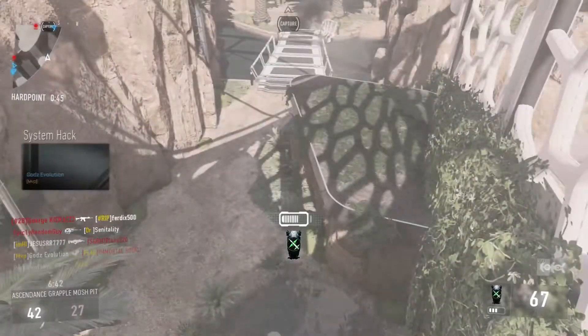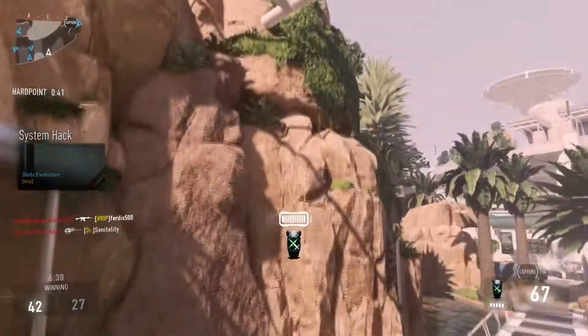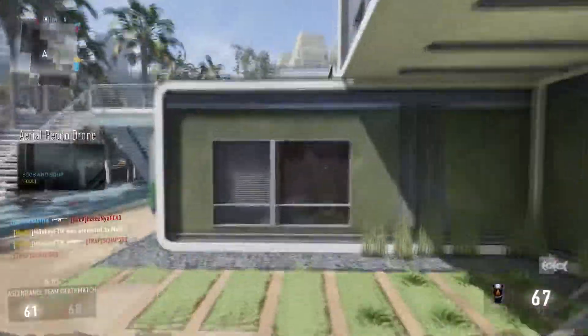Basically what you're going to want to do is go to a wall, shoot the grapple hook at a wall, hold down the button, and hold it when you hit that wall — and you're going to hang, just like I am right there. It's so cool.